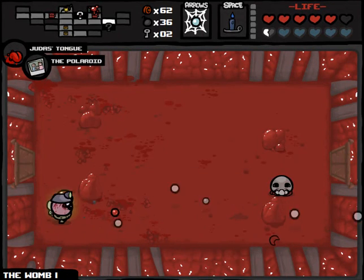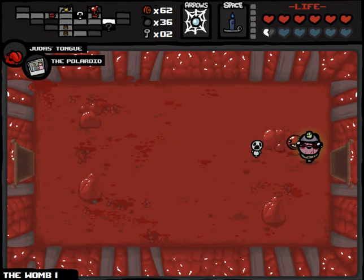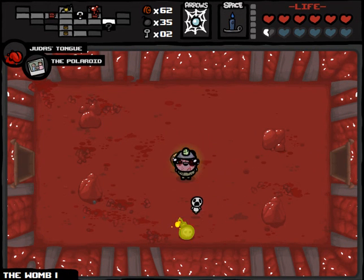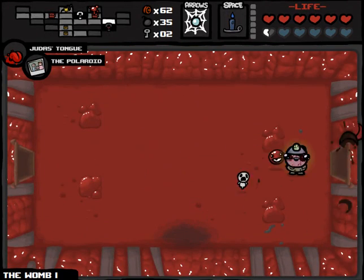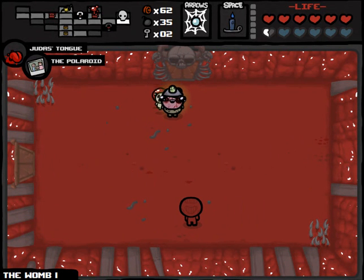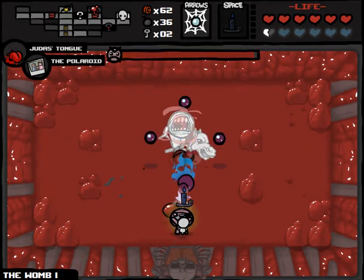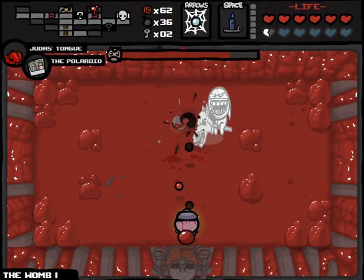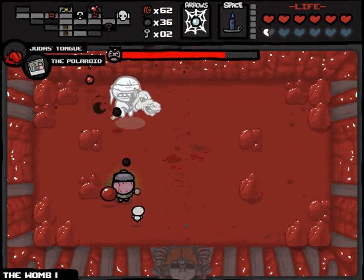Let's just get this guy to pop up, this guy to pop down, and this guy to pop over. Extra heart — I actually do need that. Our secret room could contain anything — it could even contain the Polaroid. Okay, it just contains a lot of Red Hearts. We've run into a lot of those rooms. Here's what I'm going to do — shoot the Candle. I can't believe that actually worked. We got Conquest.